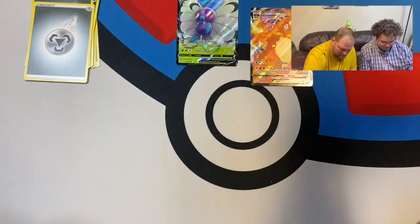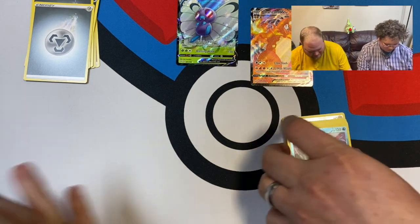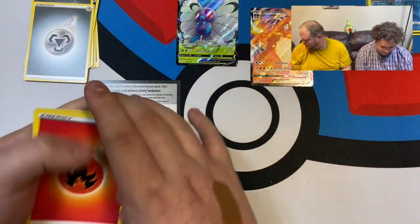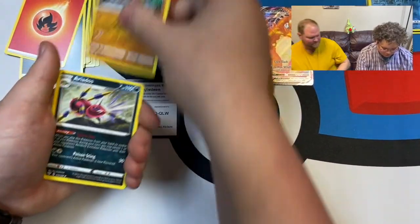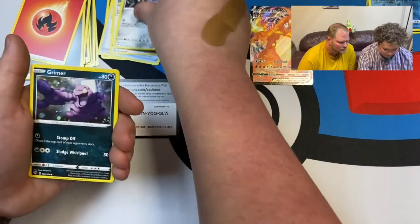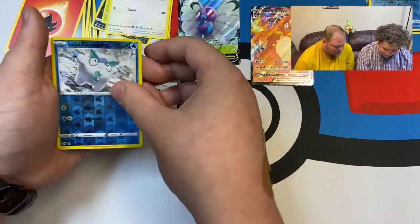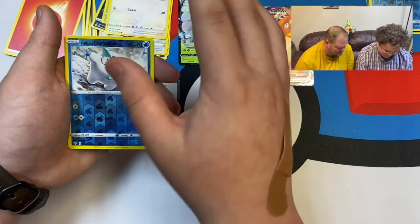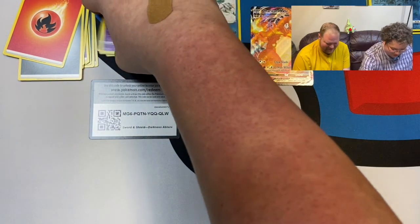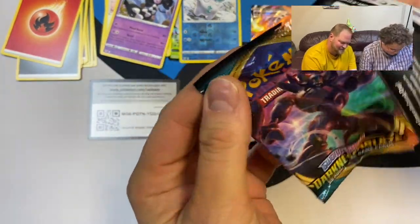Sorry, that Charizard VMAX still has me excited. Here we go — one two three four. Fire energy, Dwebble, Ariados, Ducklett, Clink, Grimer, Wimpod, Fletchling, Darumaka, and Gothitelle. Sorry, these names really trip me up!